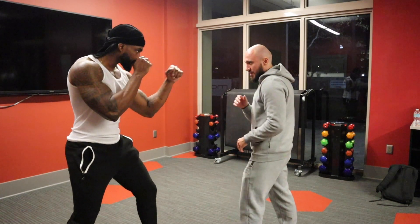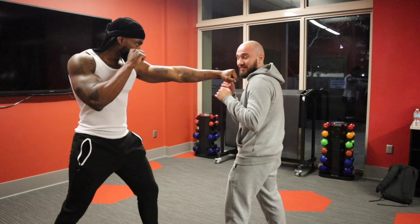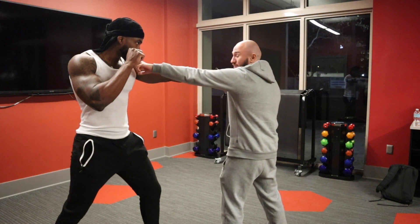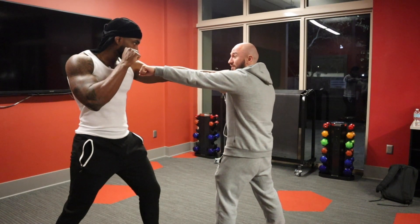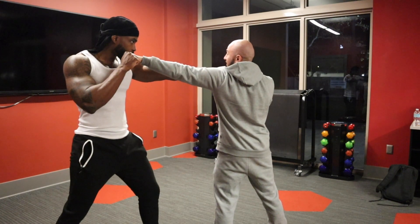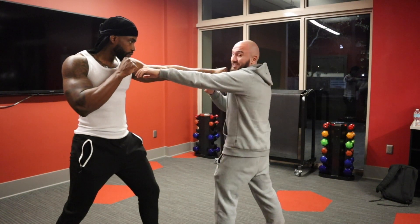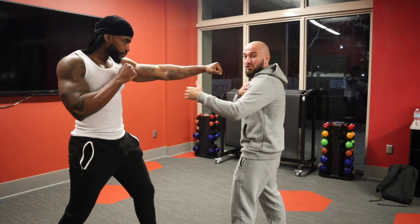So a lot of guys shoot their jab a little short. And so if I throw my jab, I'm almost able to meet him, but I'm shorter — he has more reach than me. So if I throw a jab at him while he throws a jab, he hits me, I don't get to hit him. But if I throw my shoulder out, now I'm able to actually exchange punches with him. So if you're the shorter guy, you want to get as much reach as possible.